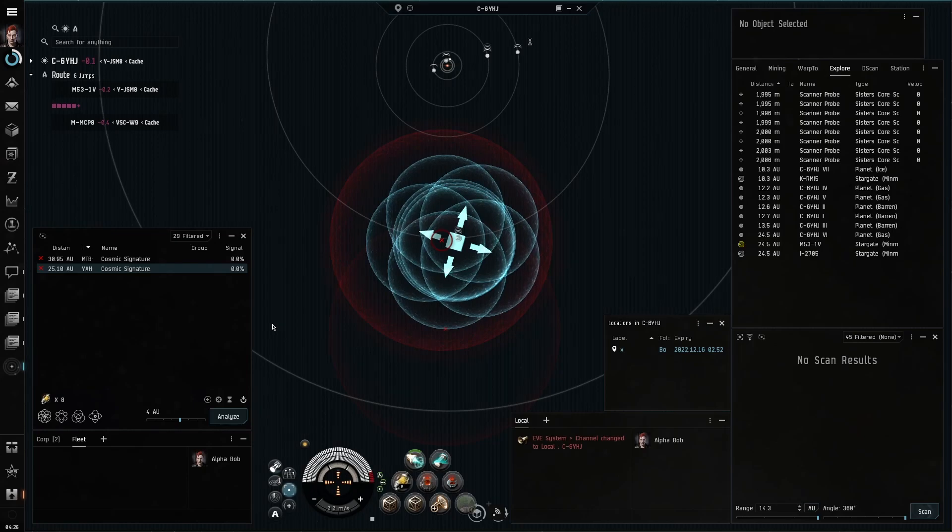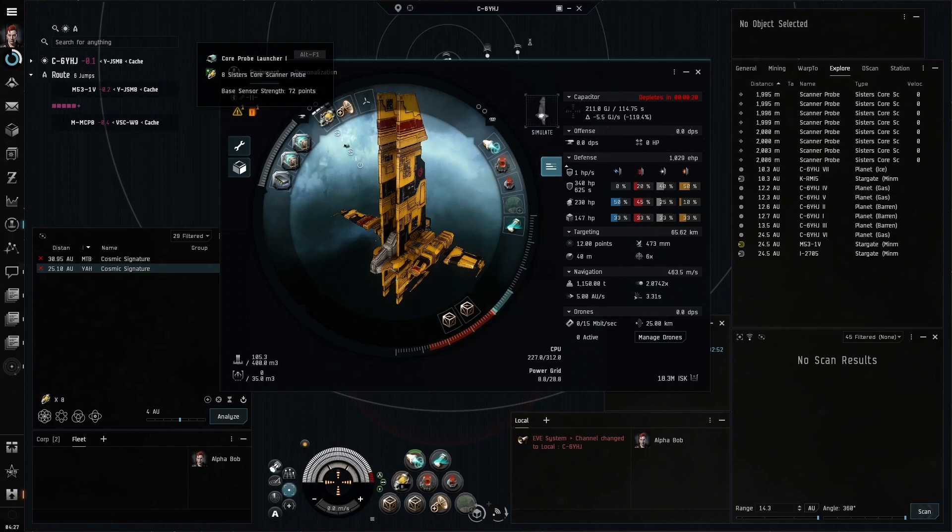This is the minimum strength needed to scan down a level 4 relic or data site. You can check your strength in the fitting window by hovering over the probe icon. You should use the scan range finding array to boost your strength, but for this demonstration I will limit my strength to 72.